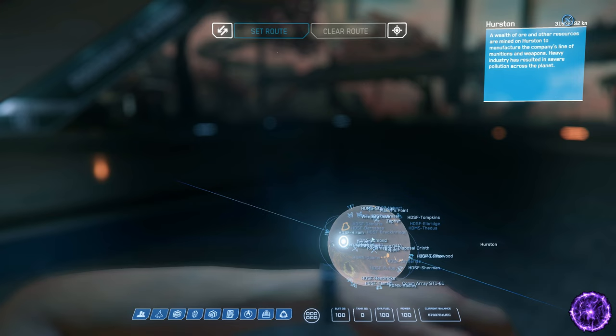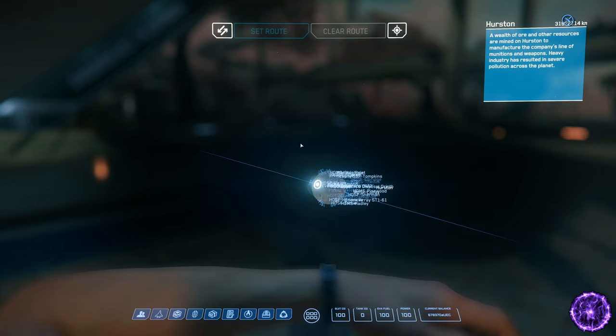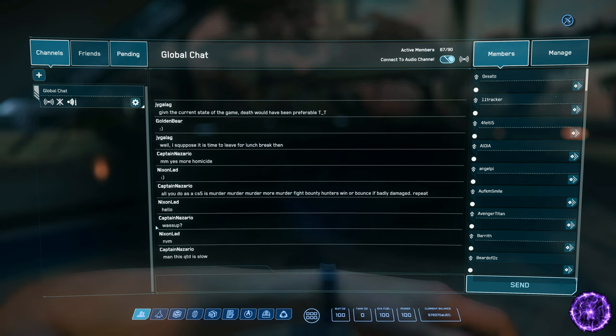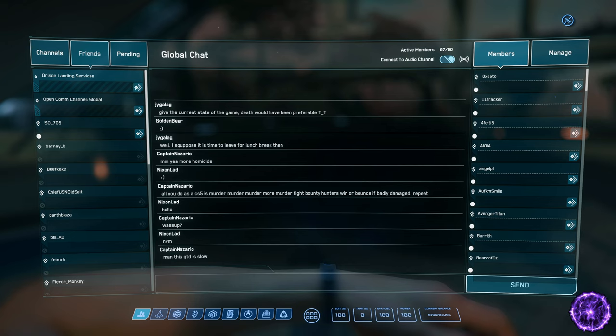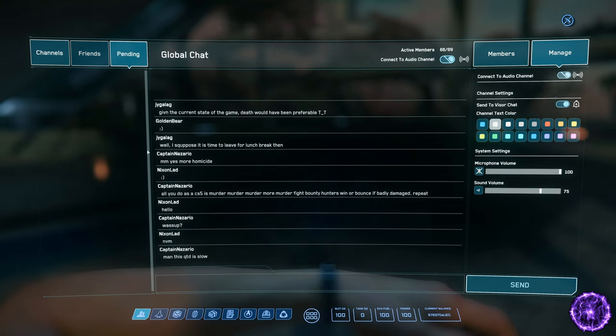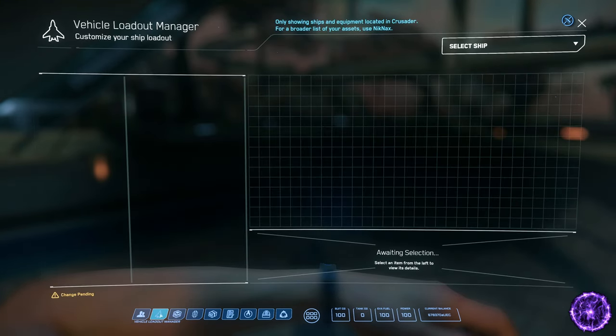You've also got hostile and friendly locations around planets, mostly tied to contracts — delivery contracts, bounty missions where you need to kill somebody, or clearing Nine Tails enemies from a bunker they've infiltrated. In the MobiGlass, your Com Link is accessible via F11: invite friends to your party, call for landing services, message people on the server, manage voice chat, and handle pending friend requests. The next option is the Vehicle Loadout Manager where you can select any of your ships.